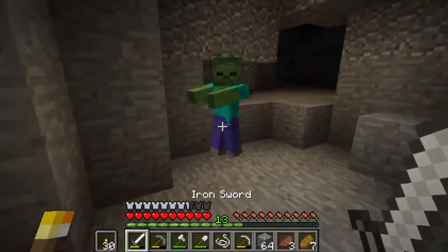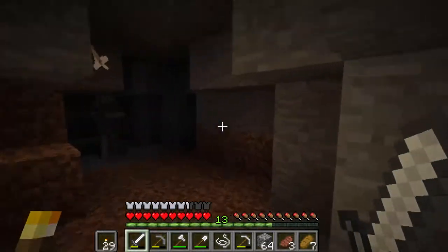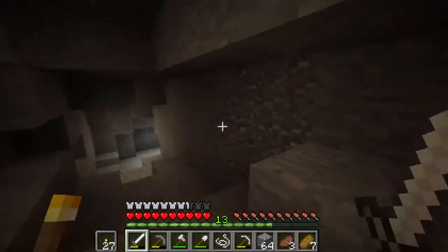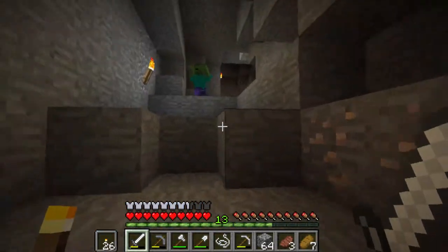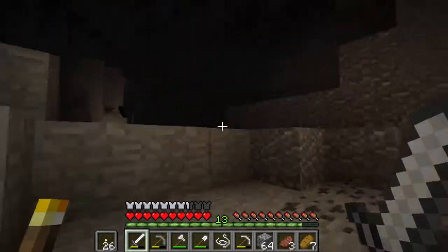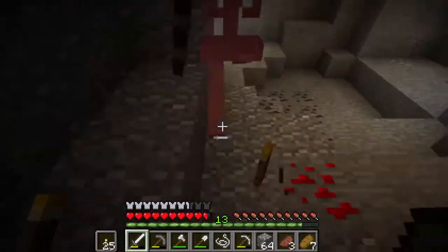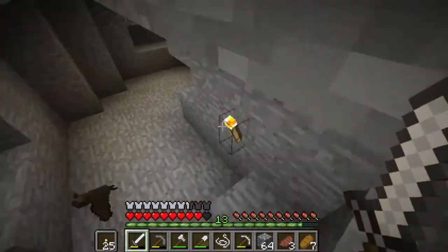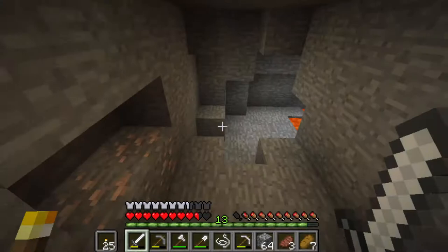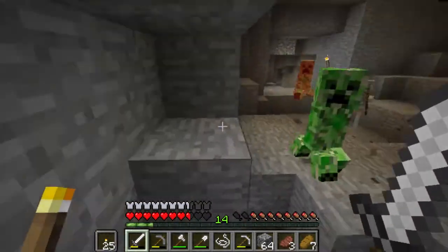I just found a big cave system — I'm going to go this way first. Get the crits, okay I killed him. Skellington, skellington — this was a bad idea. Oh no, lava! Please don't push me in. Okay there we go, die! I saw diamond — there's diamond down there! Kill these dudes! There are so many mobs, I just want the diamond that's down there.